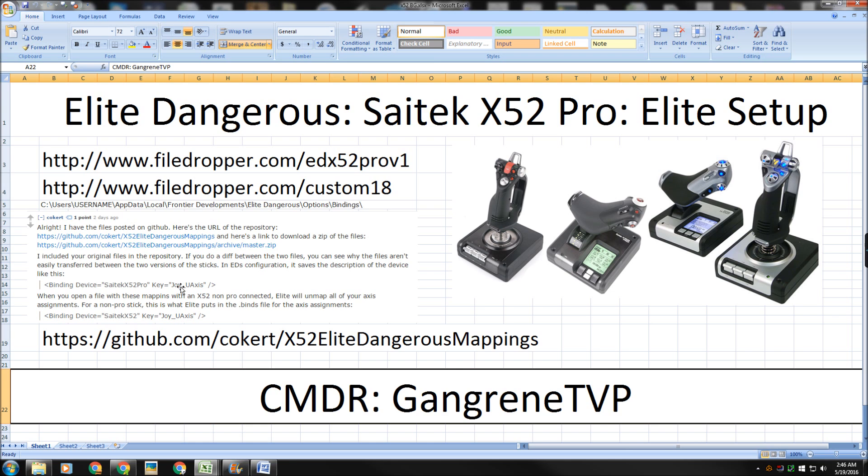So when it loads in those keybinds for players who have the X52, it wasn't putting those in properly. That's why the axis binding for the joystick was not loading in correctly — that's why certain things like the pitch control, yaw control, roll control, and the throttle were not showing up. Everything else was showing up in the binds, just not those individual axis items for the joystick. Coker has helped us out by providing new files that will resolve the issue for the standard X52.